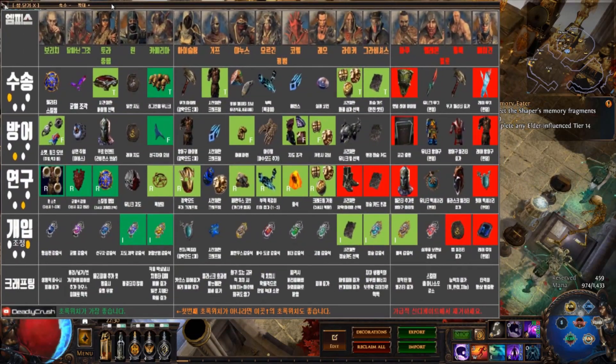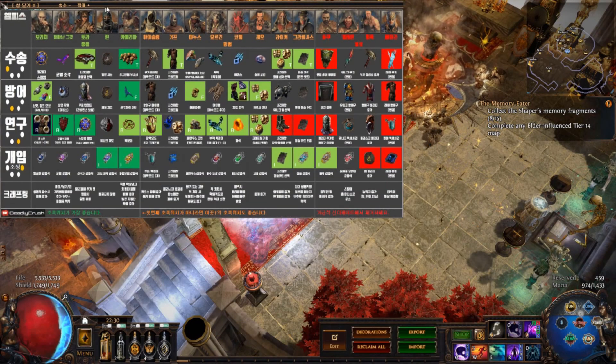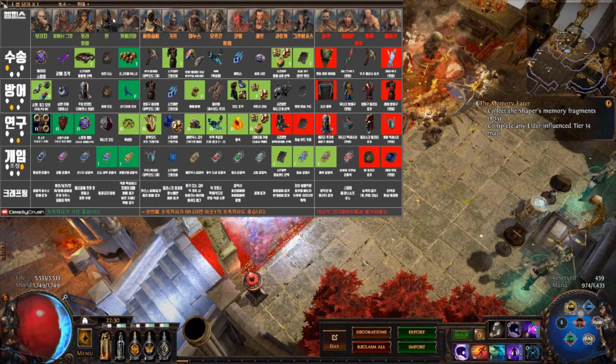There are information overlays for Immortal Syndicate, Alva Incursions, and Shaper Orb recommendation remaining monsters count.